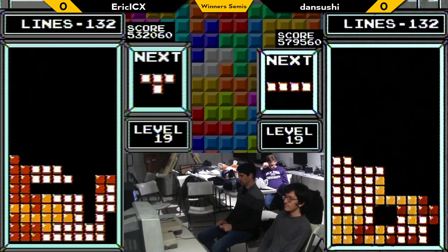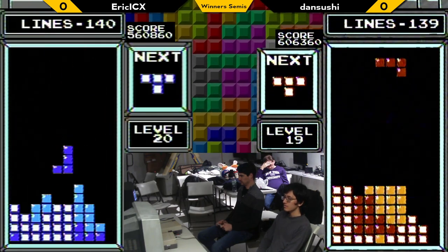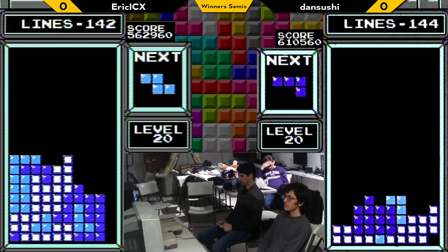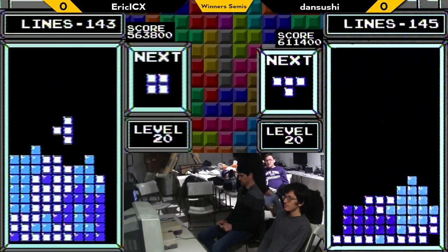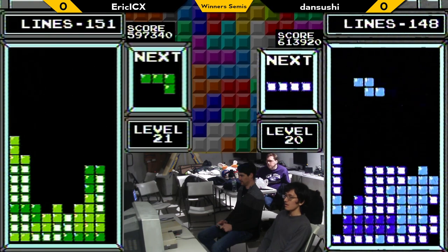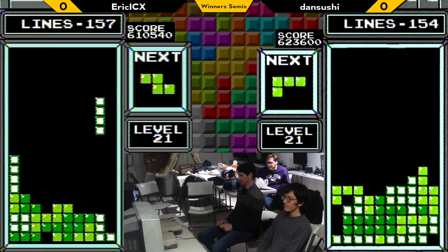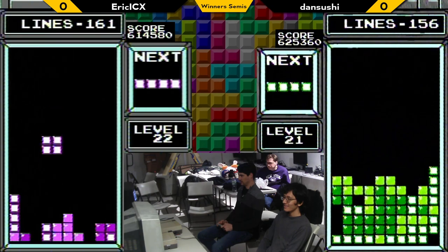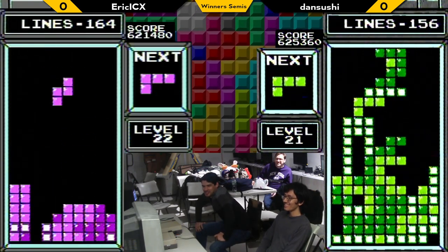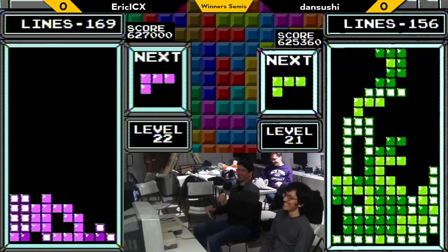Dan Sushi gets the square piece over the left side and is looking super clean. Dan is hypertapping — actually, Eric is hypertapping. Eric's hypertapping, which makes things very interesting in terms of level 29 play. Unfortunately, Dan Sushi is unable to survive and tops out with 625,000 — so Eric just needs a couple more burns. A really great showing for Dan Sushi. And Eric is good for game number one.